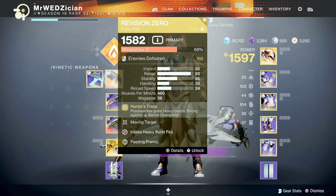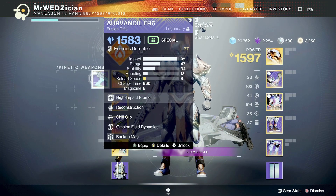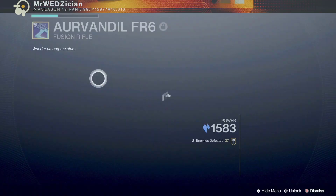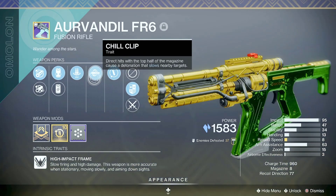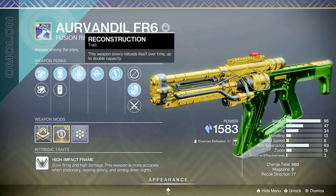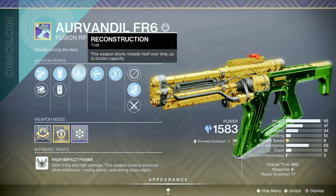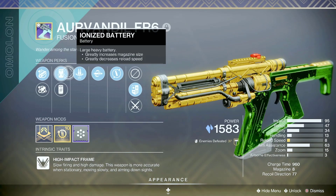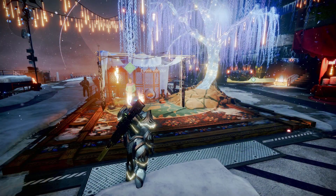Also not forgetting this fusion rifle that I got — that was a very good god roll. It's got Reconstruction, a very rare perk that you can only get on raid weapons, and you also have Chill Clip. This was a very good find in this event for that reason.